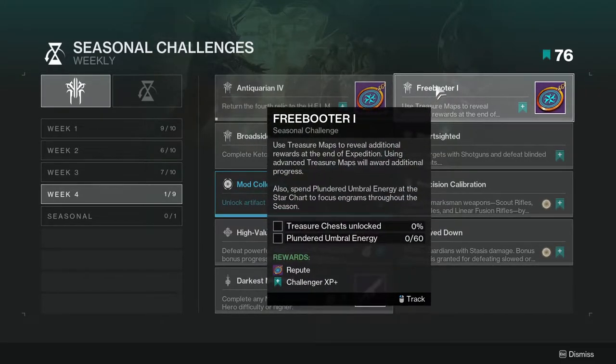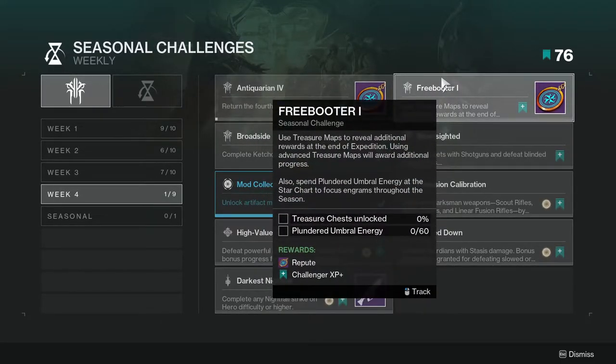Next one is going to be: use treasure maps to reveal additional rewards at the end of the expedition. Using advanced treasure maps will award additional progress. Also spend plundered umbral energy at the star chart to focus engrams throughout the season. If you have 60 plundered umbral energy, then this shouldn't be too hard — it should be pretty simple.